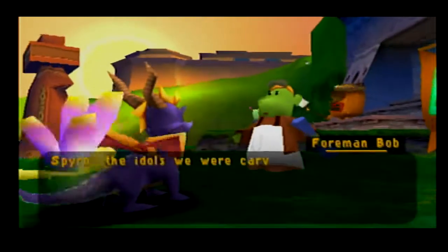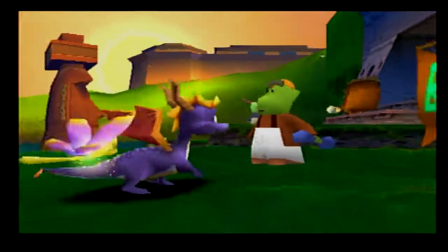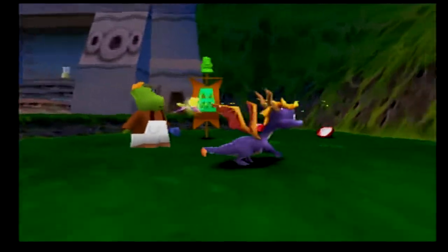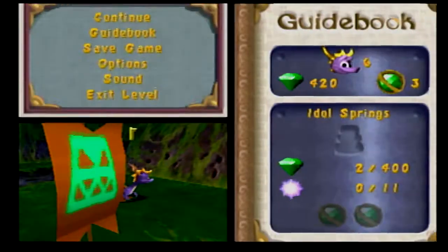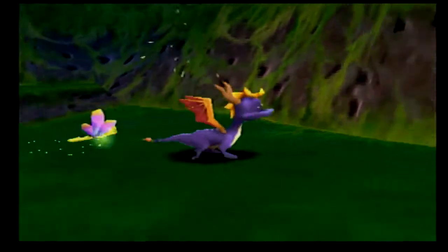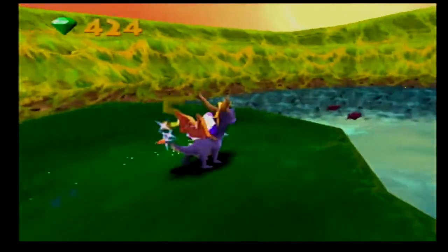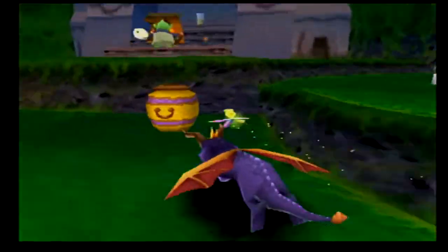Spyro, the idols we were carving have come to life. They've locked us out of our temples and stolen our food. The workers can break the locks if they can get to the door. Oh goody, another place I can go into water but can't because I can't swim yet. So joyful.